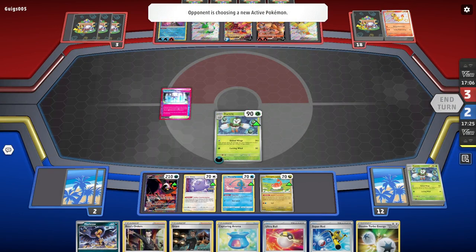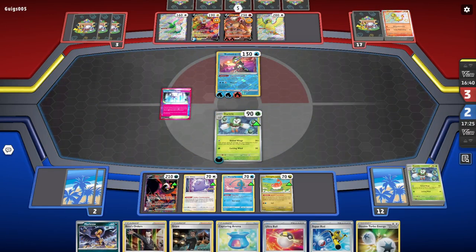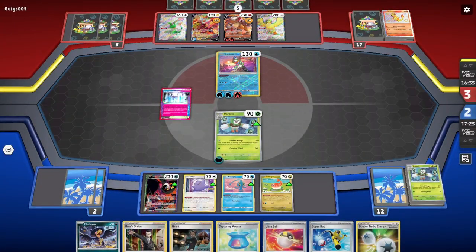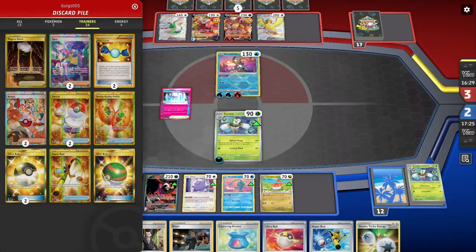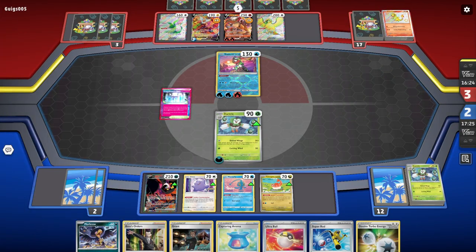I could just attack with Ditto, use Double Turbo, and knock them out. Right now, they have to attack with Radiant Greninja unless they have Cancelling Cologne — or they bump my stadium. That's the real deal. I'll gust up Rotom V, probably. I send up Ditto. I might get Iono, I might lose my hand. They haven't played an A-spec. So they might play Unfair Stamp as well. I have Fezendipity — that's the good news. I need energy and if I can maintain Boss, that's a huge deal.